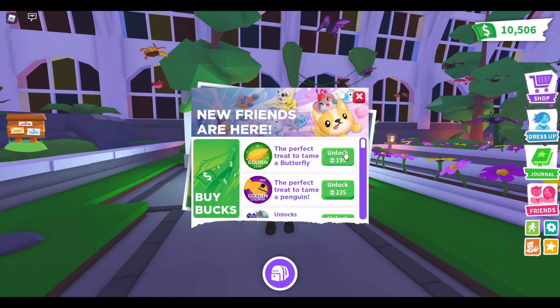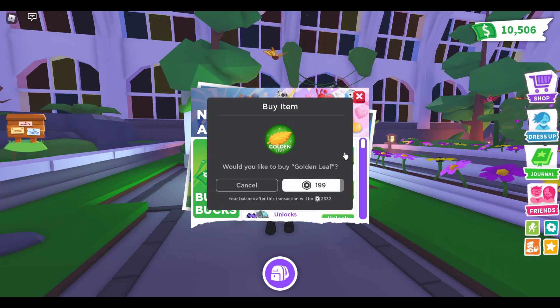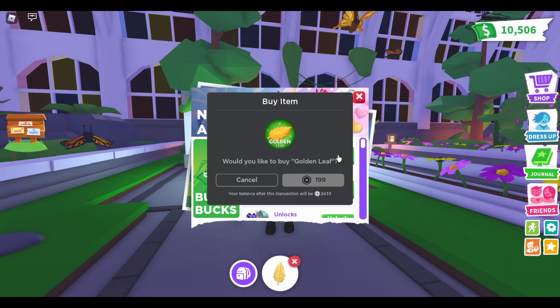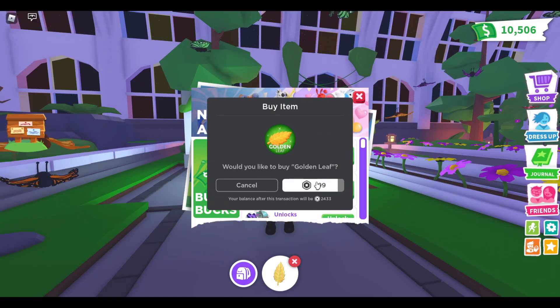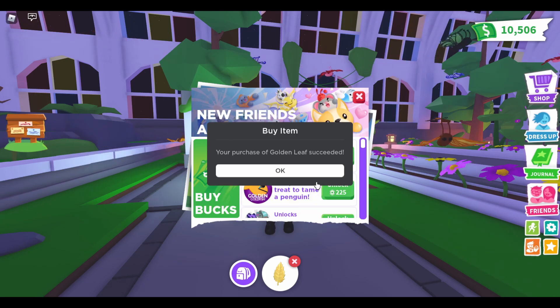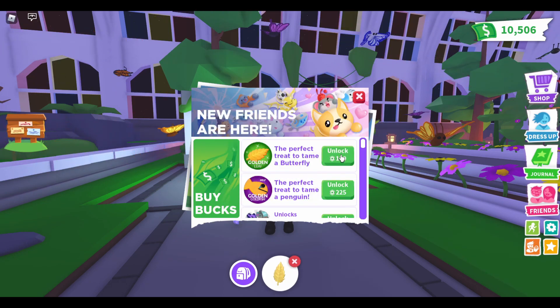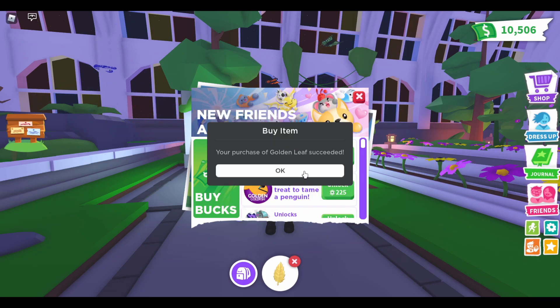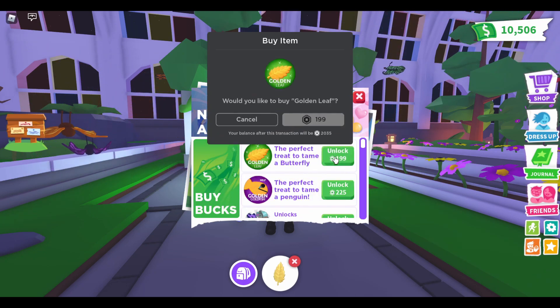Let's buy some Golden Leaves because I need those Diamond Butterflies. How many should we get? Let's start off with five. We're gonna chuck some leaves in here, get some butterflies, and then whatever I manage to get we are gonna take trading so we can get some offers on them. Not sure I'm gonna let them go if I get the diamond ones — I might end up keeping them, but I will definitely take it to some servers and get some offers so you guys can see their value.